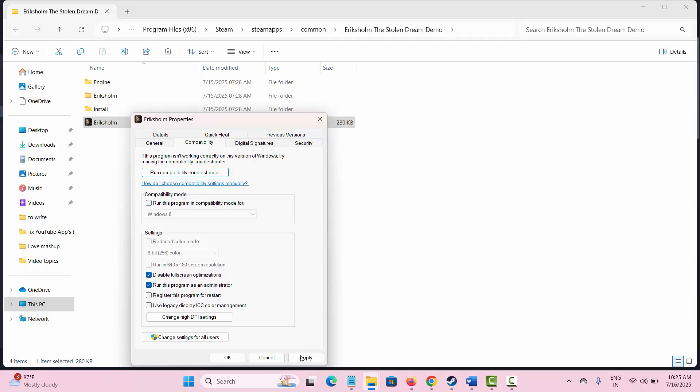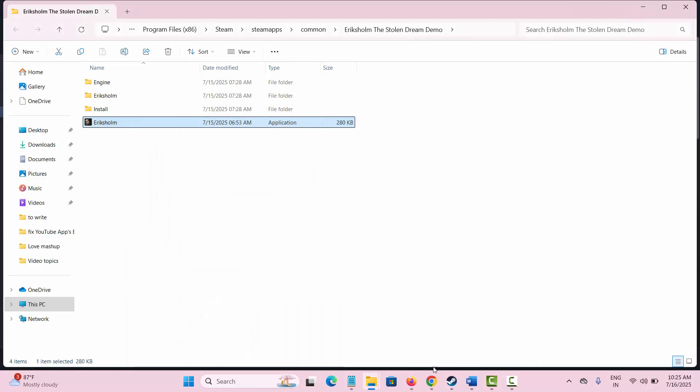If that doesn't work, also try enabling Disable full-screen optimization, then click Apply and OK. If the issue still isn't resolved, click on Run this program in compatibility mode for and select Windows, then click Apply and OK, and launch the game to check if this works.